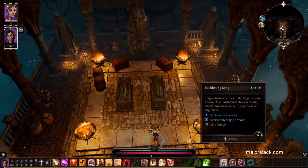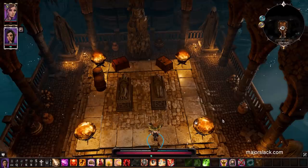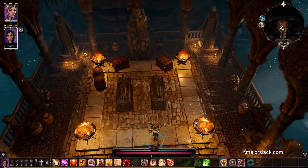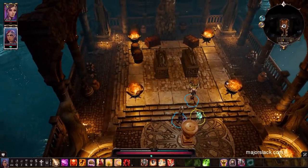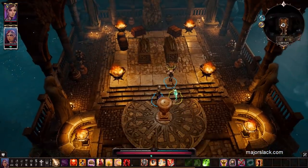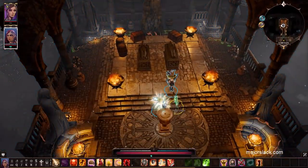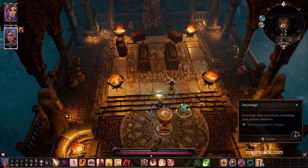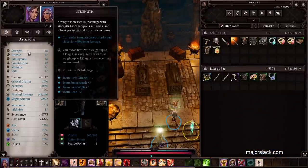At this point we can cast the Peace of Mind skill. Any human in your party should be able to cast the Encourage skill. Peace of Mind plus Encourage will bring our strength up to 18. Let's do that right now. Peace of Mind... Encourage... And now we have strength up to 18.